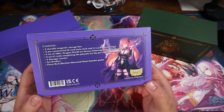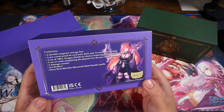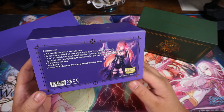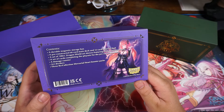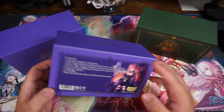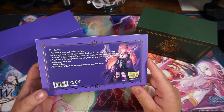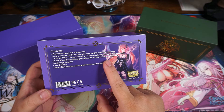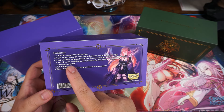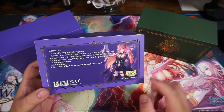A pre-constructed deck of 60 cards, and then there's a 12-card material deck. We got Dragon Shields — 100 Dragon Shields! Usually when you buy an ETB from Pokemon, they give you like Pokemon sleeves, which I don't like, but these come with Dragon Shields with art from Grand Archive. And then we got a set of cards completing the playsets, which is awesome, so now you have four of every card. We get a damage counter, art dividers, and then we get three Mercurial Heart booster packs. Pretty sweet.